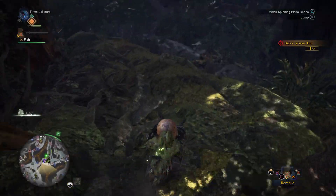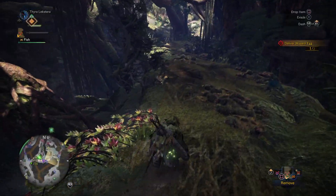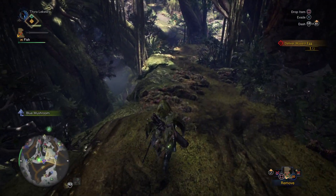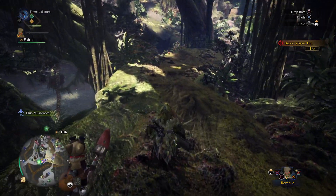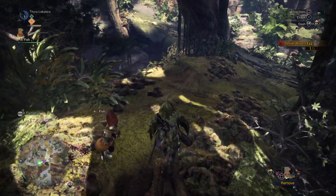Now we take the left hand path here, keep sliding, skip this first drop off, keep sprinting. That's the Wrathian right over my head — that's not cool. Jump off this ledge straight ahead of us just here.